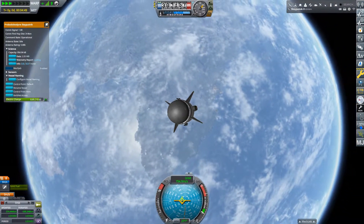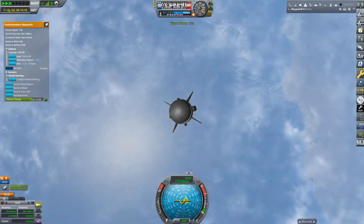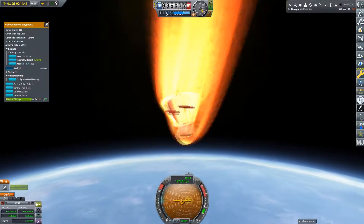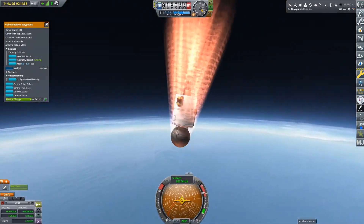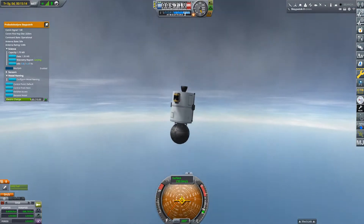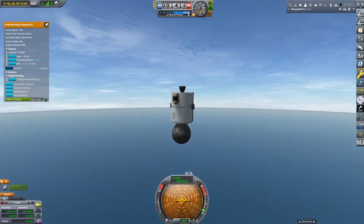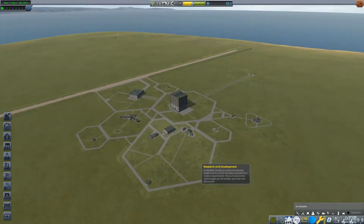It's different for each experiment, but in the case of the telemetry report it takes 30 seconds. We did manage to get all the science possible from this launch. But if the experiment took a bit longer, we wouldn't have all the science value and we'd have to come back again to get that last bit of science. This thing doesn't have parachutes, so we're not going to be able to recover the rocket. But we do have those side-mounted Communotron antennas and they're going to be constantly sending back whatever science we do get.